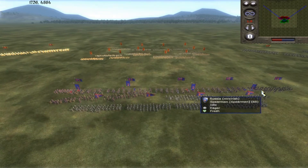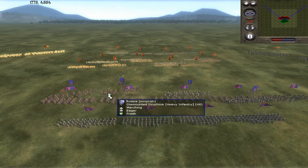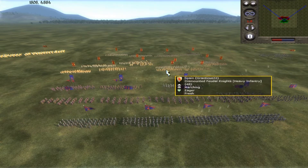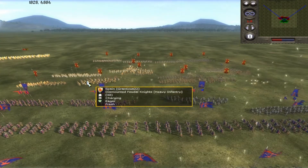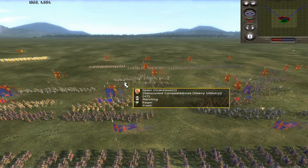My army consists of about five units of spearmen, some dismounted boyarsons, and some dismounted drusias. You can see he's doing just a rush here with feudal knights, and more feudal knights, and some clunky stores behind him.